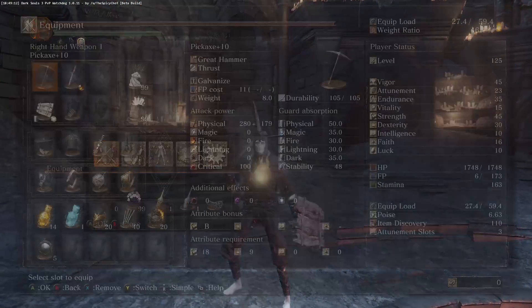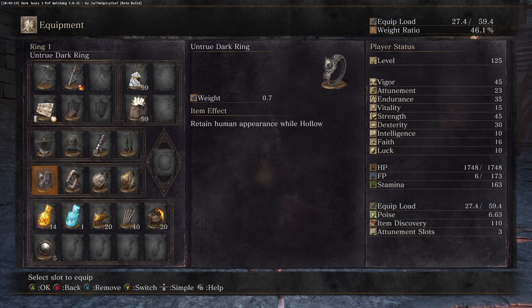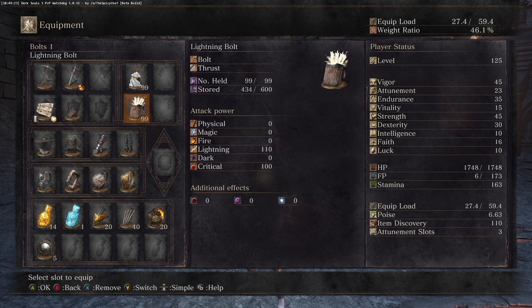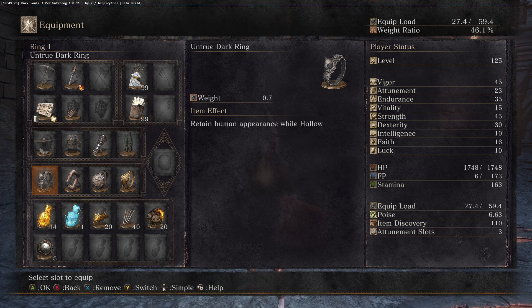The rings. First the armor: Black Hand hat, Worker's garb, Gauntlet of Thorns, and Ordained Trousers. I've got moonlight arrows and lightning bolts in case I want to switch to the bow or crossbow.